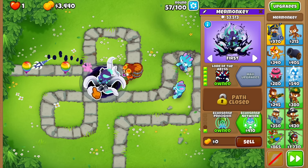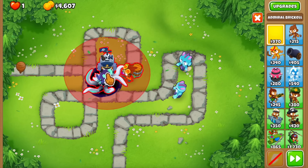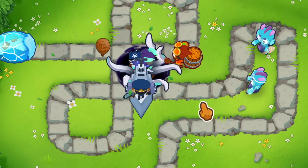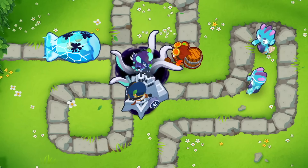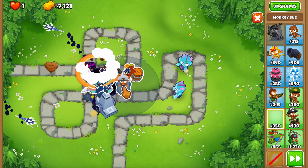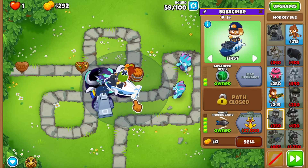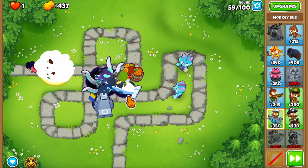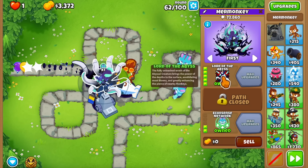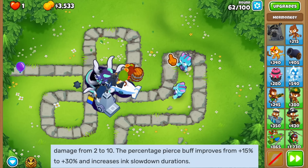The main attack also gets a lot stronger — MOAB-class bloons are now popping so much earlier, as soon as they reach the range of this thing. Let me get the Ecosense Network going. This tower allows you to have water towers on land, so I can place Admiral Brickell just like this — that is absolutely insane! I can also buy a sub on Monkey Meadow — it's so weird buying subs on land like this.